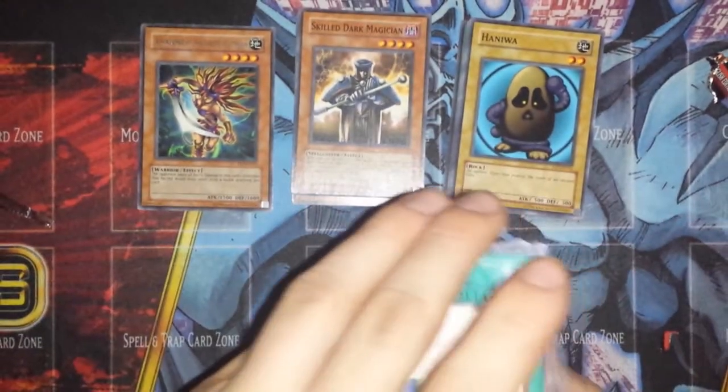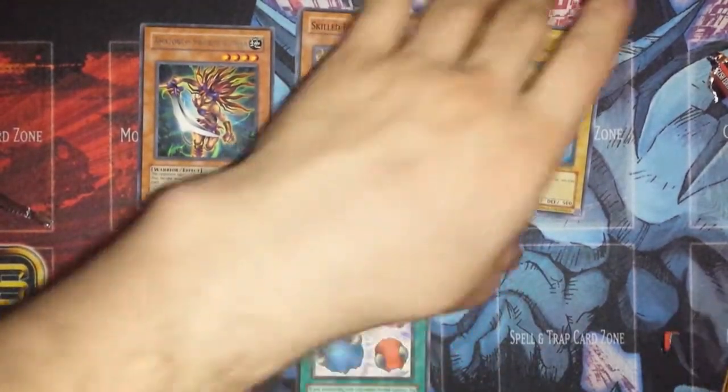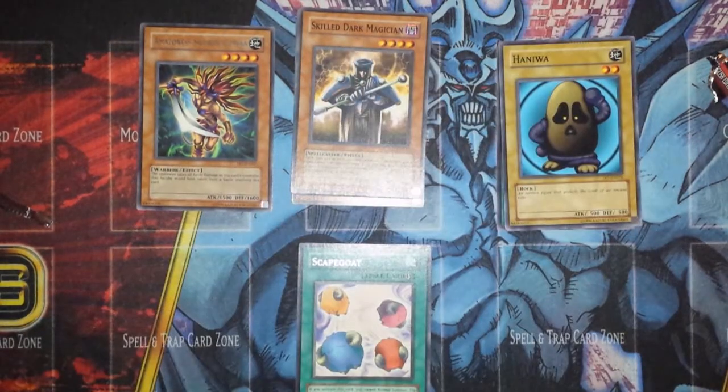I'm really happy that I got pretty much everything I wanted — a Chaos Command Magician, Skilled White and Skilled Dark, and Scapegoat. I couldn't get a Super Rare, but that is definitely okay. I do plan on getting some more of these because they're really awesome packs.